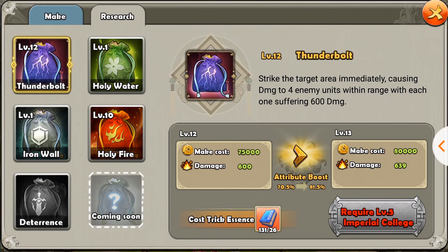The first trick is Thunderbolt. It is the most basic trick and very versatile — you can use it anywhere in any kind of battle. It does damage to four units in a certain area, and you can use it in many different cases. In the beginning, when Holy Fire sucked, I used Thunderbolt to kill reinforcement troops because it does enough damage to kill them.